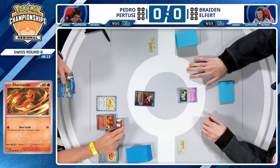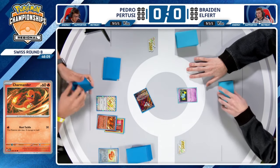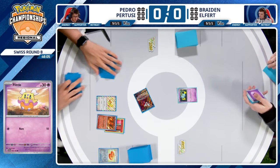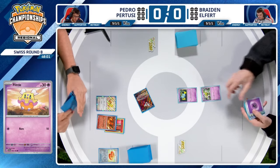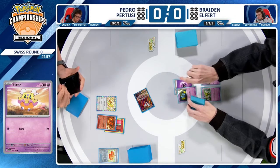Rowan was playing Charizard, and the Charmander was his main attacker the entire game, pretty much all the way until he needed to take his last three to four prizes. He was just using the Charmander, hitting for 30 damage into Flittle. Yeah, and if that's your win condition, then that's how you want to go about it.